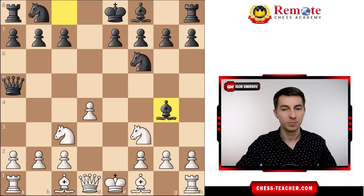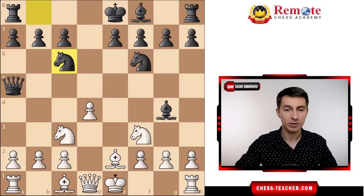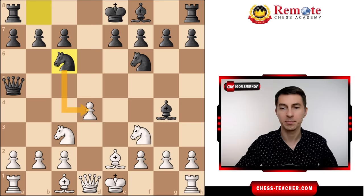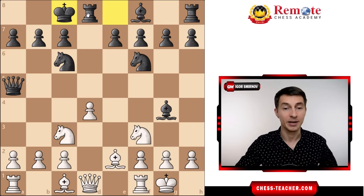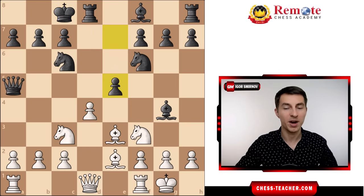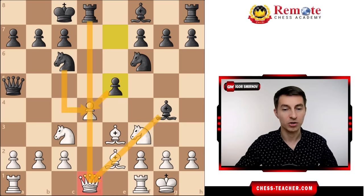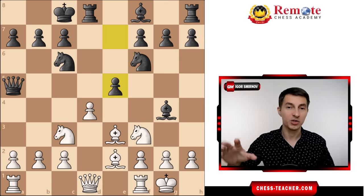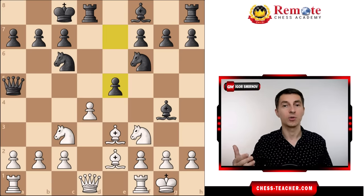First black goes Bg4, pinning the knight down to the queen. White thinks, let me neutralize the pin by playing bishop e2. Then black goes knight c6, and now it starts being slightly annoying that black is putting pressure. White thinks, let me castle. Black castles queenside, and there's this unpleasant opposition of black's rook against your queen, putting more pressure on the pawn. White tries to hold on with bishop e3, but after e5 white is already in big trouble. Very often even relatively strong players just get crushed. That's the issue of playing against the Scandinavian defense without knowing what to do.